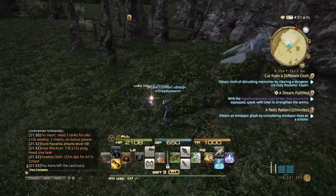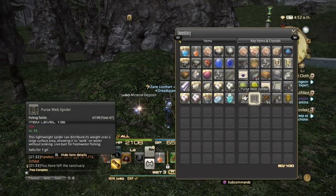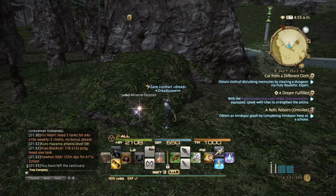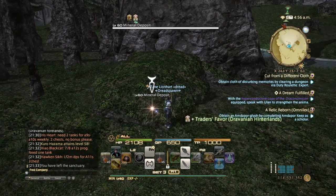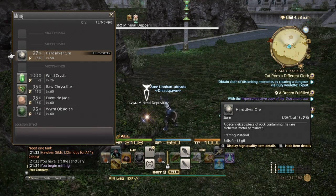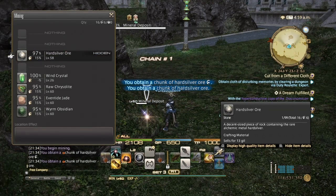Here we are at a level 60 miner deposit. What you want to do is go to your favor, make sure it's the right one, and activate it. In order for the concealed nodes to pop, you need to drain the level 60 deposits first. Whatever you choose to gather is up to you — I would go with hard silver if it's available, if not go for crystals.